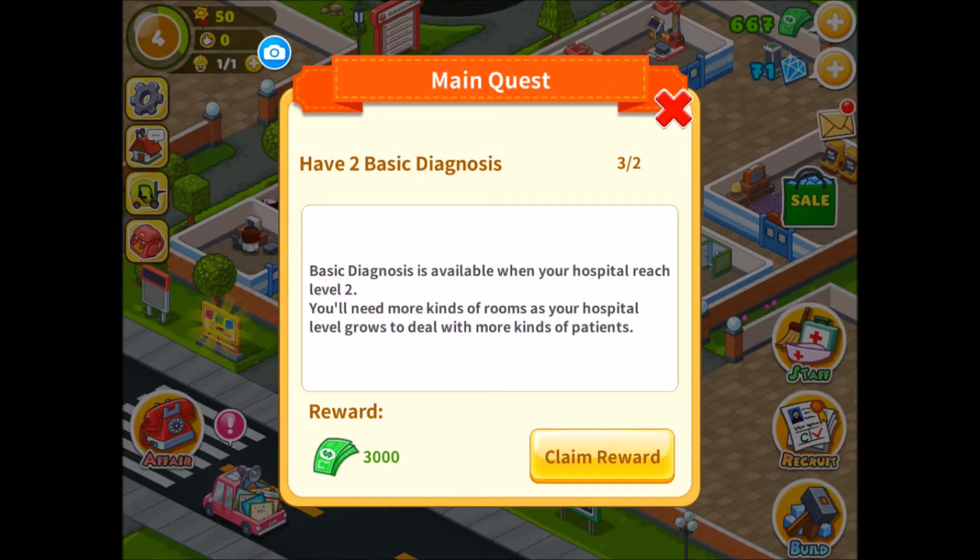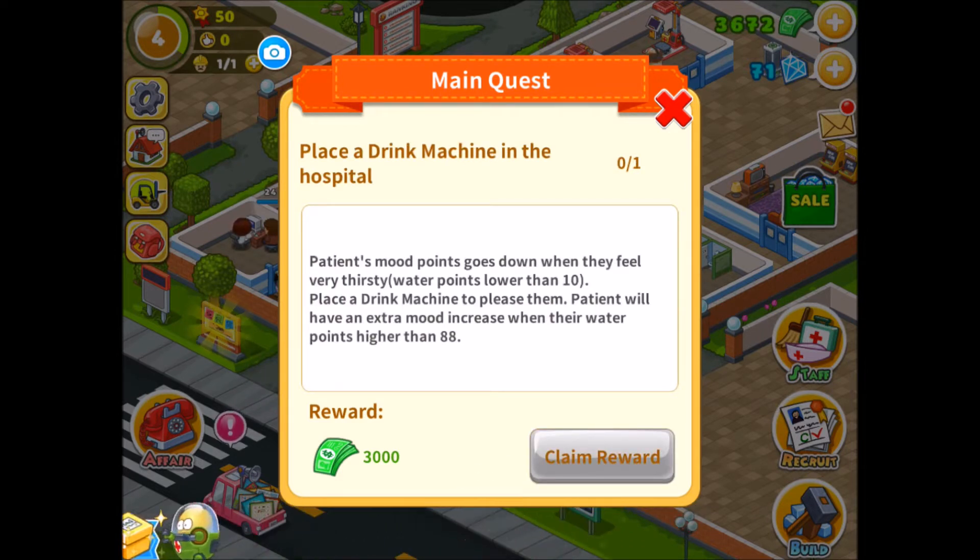Quest complete! So I have — I've got three basic diagnoses. Basically, a basic diagnosis is available when your hospital reaches level 2. You'll need more kinds of rooms as your hospital level grows to deal with more kinds of patients per reward.